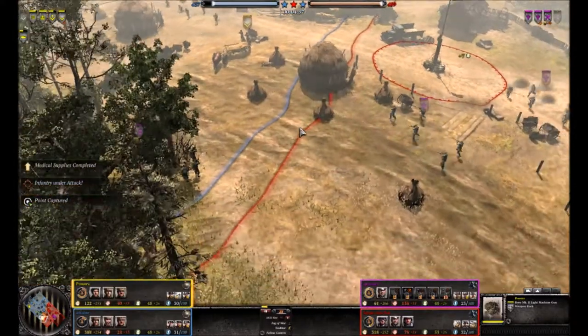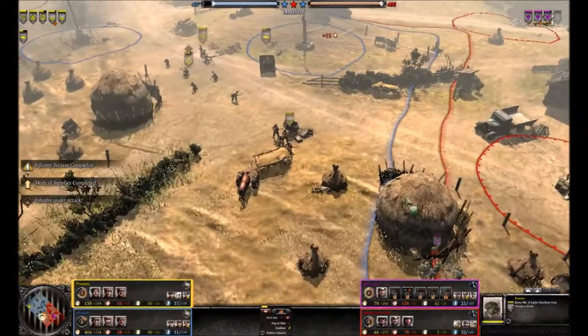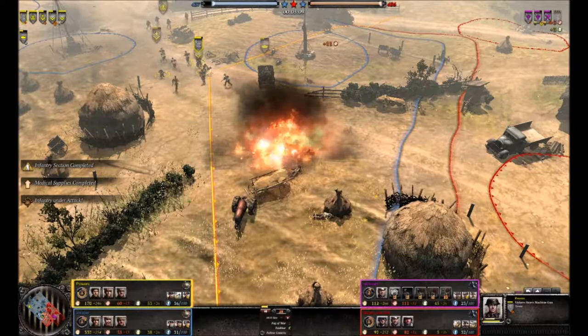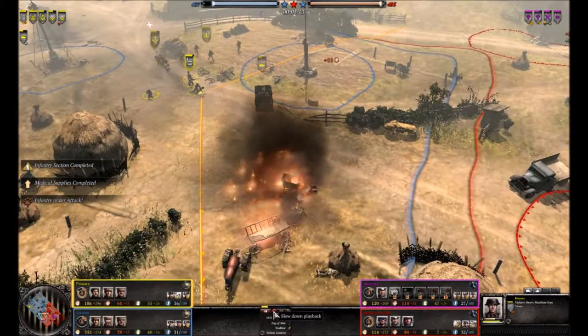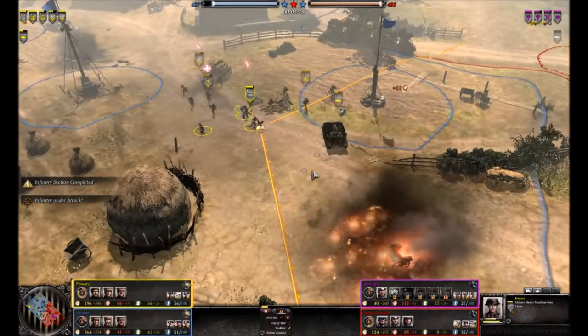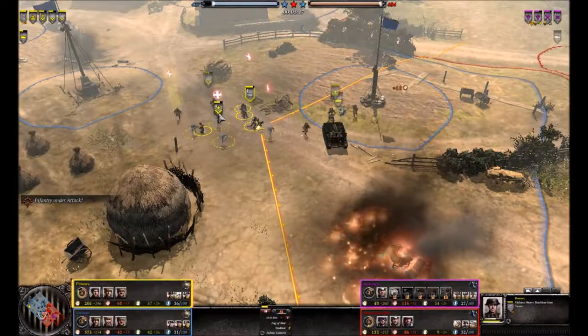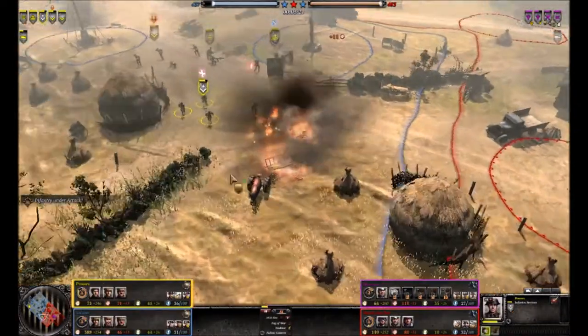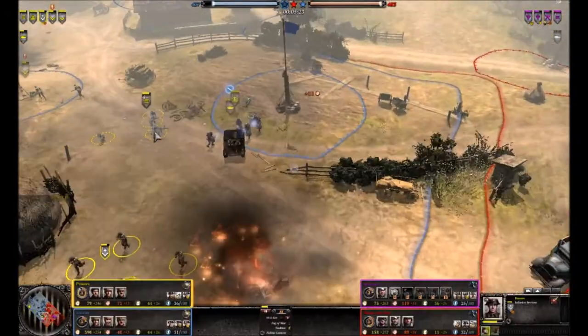I've got my engineers up so I can start repairing, and I've got a healing pack on one of my guys so I can start healing as well. On a map this width, my MG here isn't really covering the flank. If I wasn't looking they could easily walk around the back and flank me — and they do this later — which nearly cost us the game.